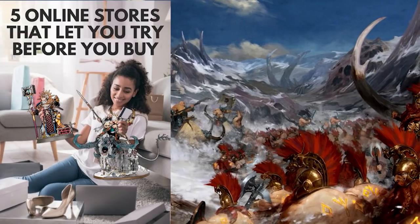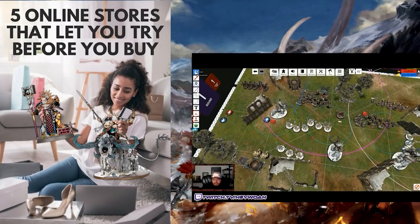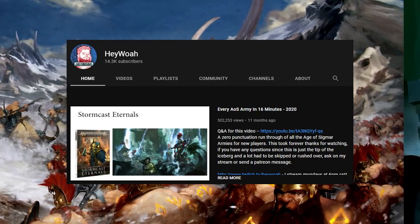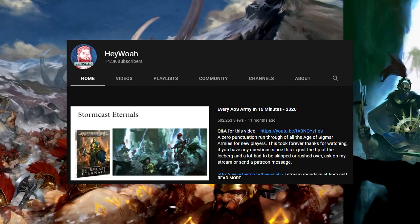As always, try before you buy with friends and empty bases or on TTS to see if the playstyle of the faction you think looks the sweetest is actually fun for you to play. I made a video in 2nd edition about this called Every Army in 16 Minutes — it's still mostly relevant and I'll have an updated version for 3rd edition as soon as some more new battle tomes come out.